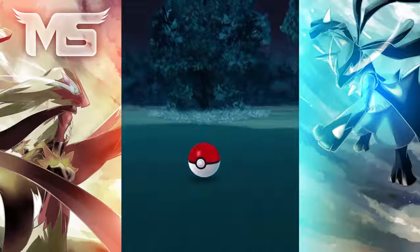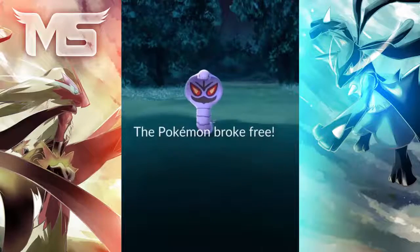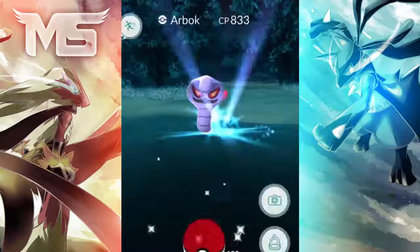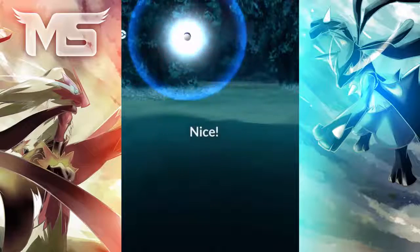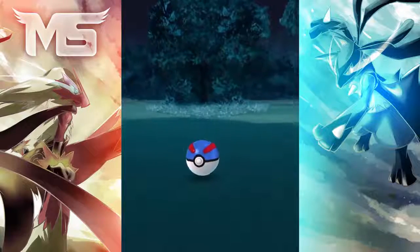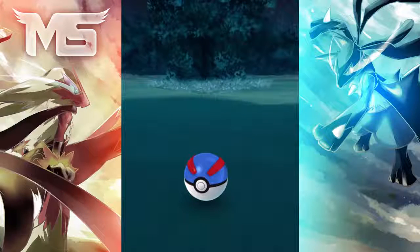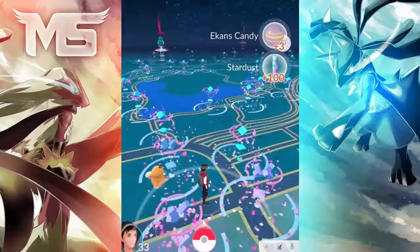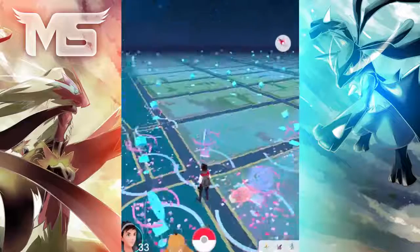A really good tip about egg hatching: it's a good idea not to hatch two-kilometer eggs because those eggs have low level Pokemon which are pretty bad. Your best bet is to hatch five-kilometer eggs, or a ten-kilometer one. Another secret that a lot of people have found out about hatching eggs: you can actually put your phone at the top of a ceiling fan, turn on the fan, and while it's running at a slow speed the egg traveling meter will actually go up. It's an easy method to hatch eggs if you don't want to go outside and walk.